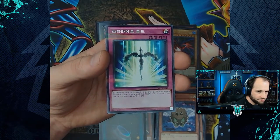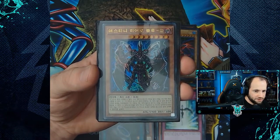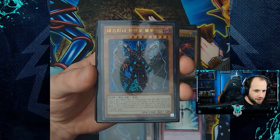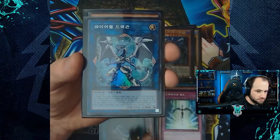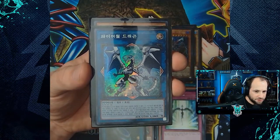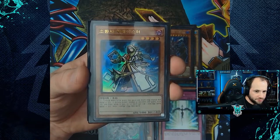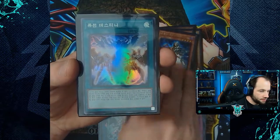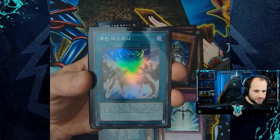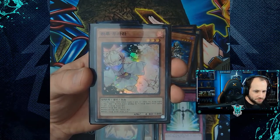Continuing bundle two parallel rares: Chaos Dragon Levianeer, Invocation, Wing Kuriboh, and Starlight Road. For super rares and ultra rares: the default artwork ultra rare of Destiny HERO - Plasma, the super rare of Firewall Dragon, the default artwork ultra rare of Aleister the Invoker, the super rare of Fusion Destiny, and the super rare of Ash Blossom and Joyous Spring.